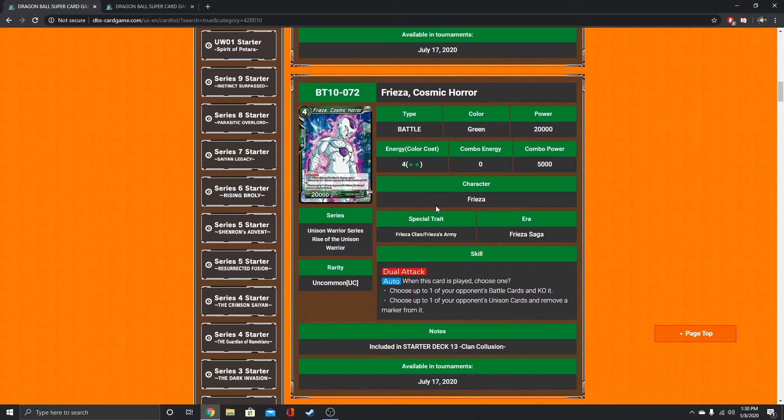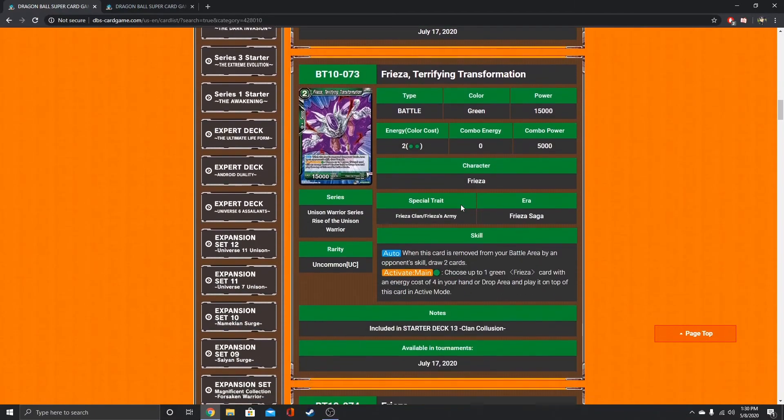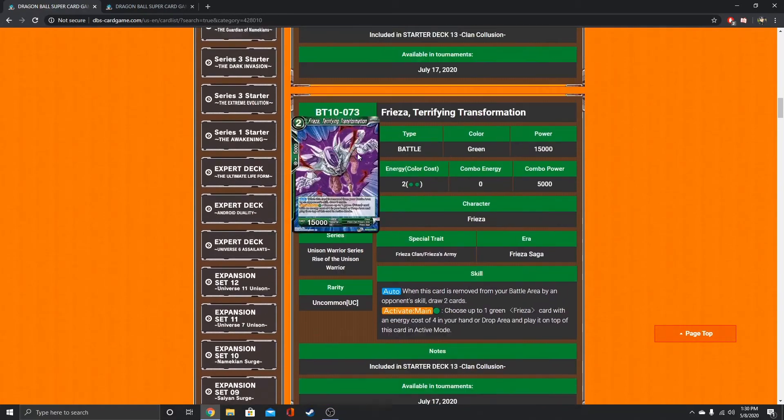New Frieza battle card — when this card is played, choose one: KO up to one of your opponent's battle cards, or remove a marker. This is a 20k dual attack. He can be played through this Frieza, through the yellow Wish Leaders with the Revival of the Emperor, or play the Frieza from the drop area. This Frieza plays an energy cost of 4 Frieza — choose one green Frieza with an energy cost of 4 from your hand or drop area and play it on top of this card in active mode. Nice that it goes active. But if he gets removed by a skill, draw 2 cards — I like that little combo.